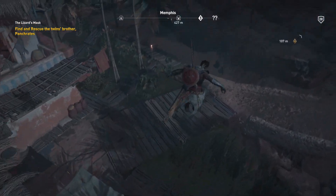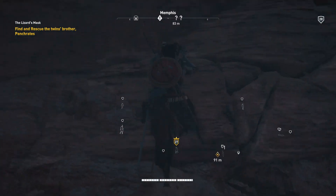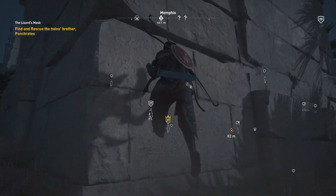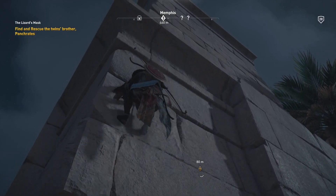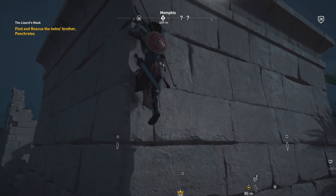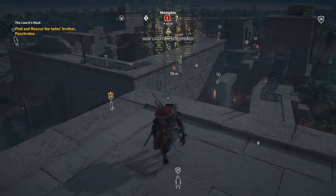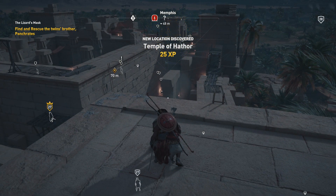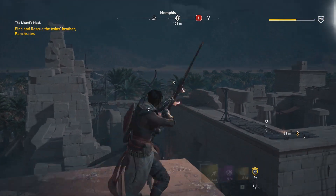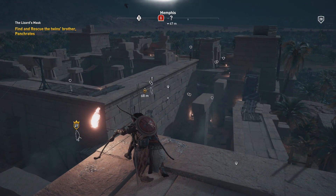Let's see what's the best way to get inside here. As usual, I'll try to infiltrate from above — maybe just climbing this pylon and having a look at the situation. All right, here we go — Temple of Hathor. This area is not yet restricted. I think he's too far away for a one-shot kill.